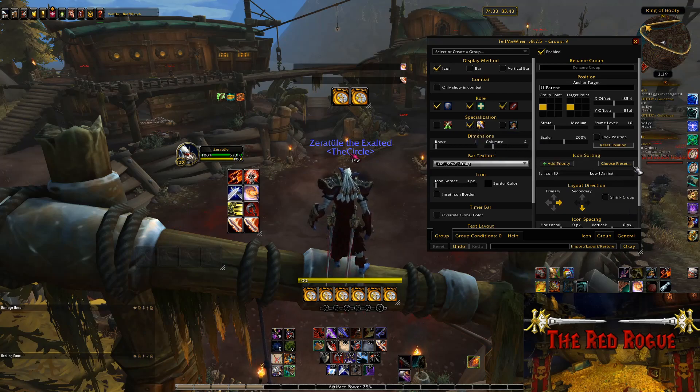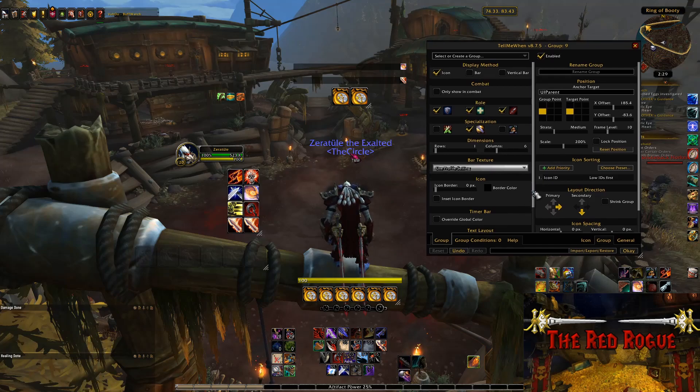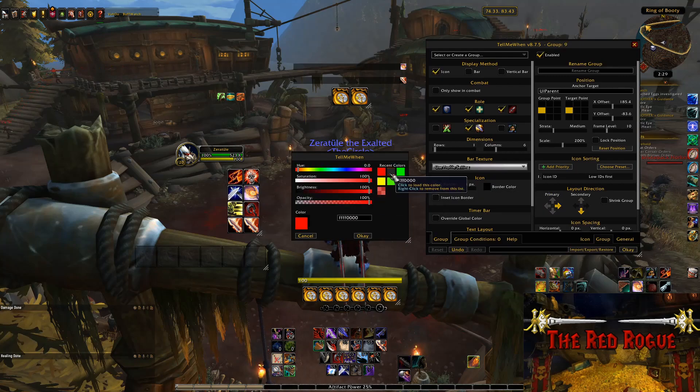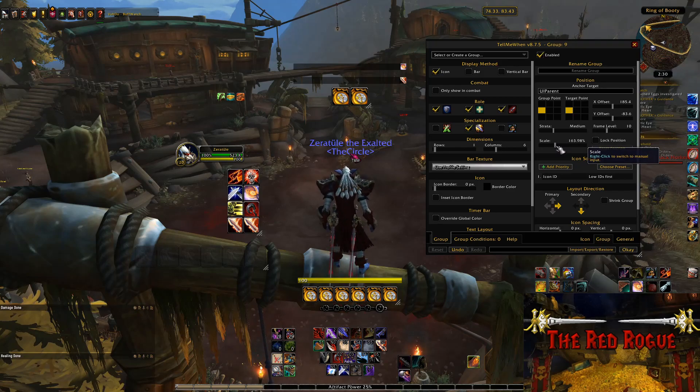The dimensions tab is where we select how many things we want to track in the group. You can change the columns or rows pretty much as much as you want. For this example, I will be making one row and six columns, just like the group I already have to track this. If you're OCD about color coordination or just like to add some color flavor to your UI, you can change the border of your Tell Me When group and the color of the border too. On the right hand side of the group page, we can change the anchoring position of the group as well as the scale of the buttons. Personally, I haven't needed to change the anchor points, so I just lower the scale down a little since they're kind of beefy big boys as far as buttons right now.